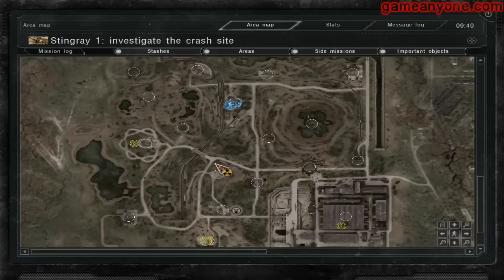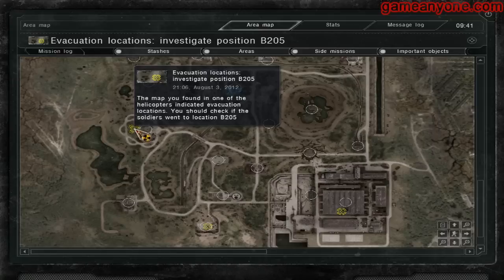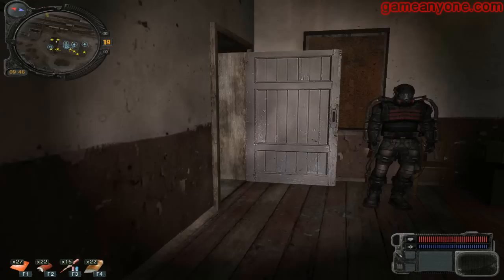What we're going to do first is we're going to go investigate this area here. What we're going to do is head south to this train here, pick up the rough tools, head up, get to the evacuation bit, then move to here to the scientist bunker — you'll see why later — drop off the tools, head dead south to the helipad, and then move across to Jupiter. With any luck, I might be able to do a little bit more in one sitting. Alright, let's hop to it, shall we?